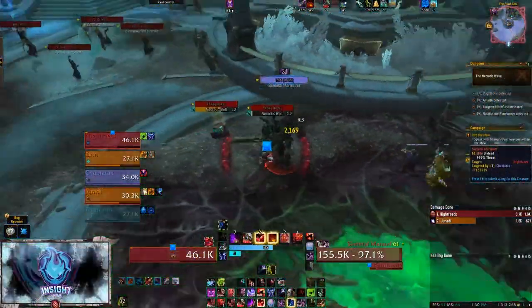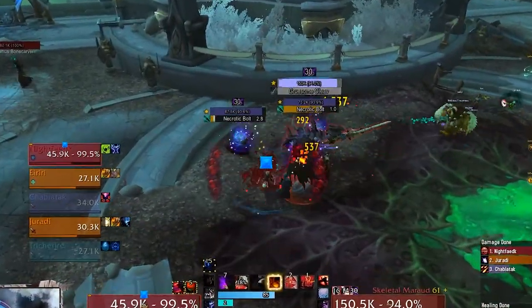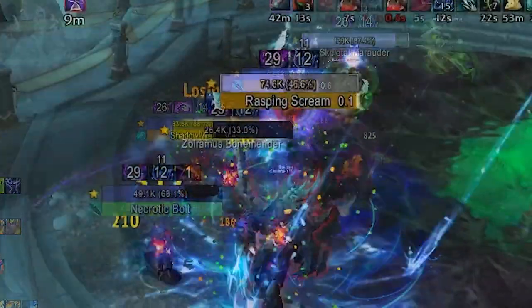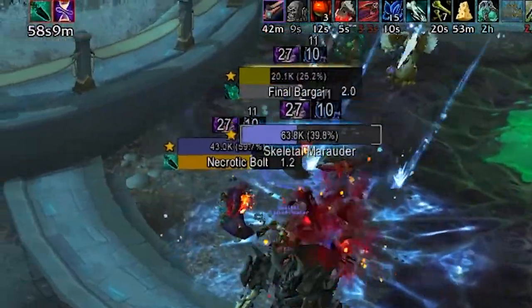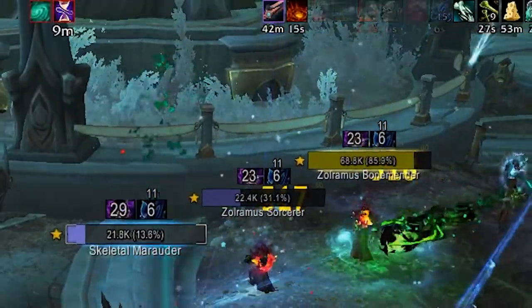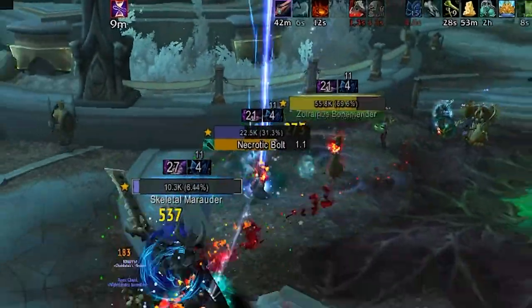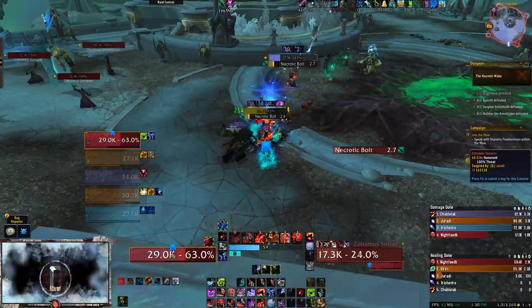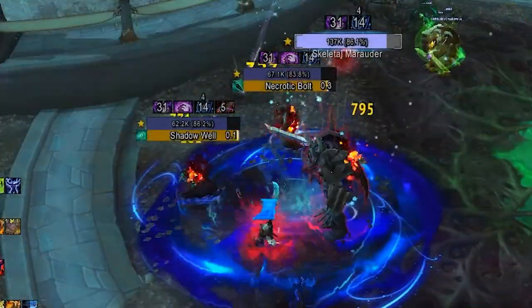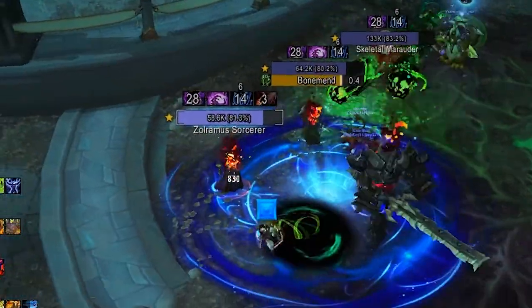Zolramus Bone Mender. Aside from the common Necrotic Bolt, these cast Final Bargain, which heals a friendly target for 80% of its maximum health, then inflicts shadow damage equal to 4% of the caster's maximum health every 1 second for 20 seconds. This can be stopped with a stun, displacement, or CC ability. Finally, Bone Mend is another heal that should also be stopped.